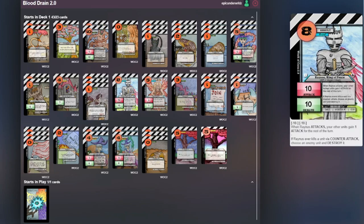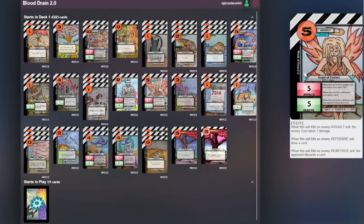Then we have Rainus for our first royal rare — he is the goat of Wrath of Cores, the best royal rare in my opinion. Then Angel of Embers, who has three effects. The first one being: if Angel of Embers kills an assault unit, the enemy core takes one damage. So you can see the theme — the enemy core taking a lot of damage.